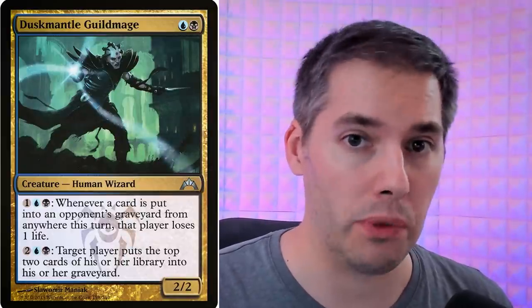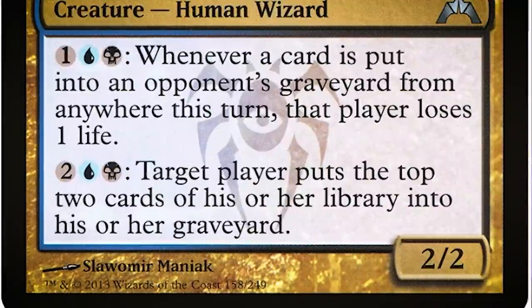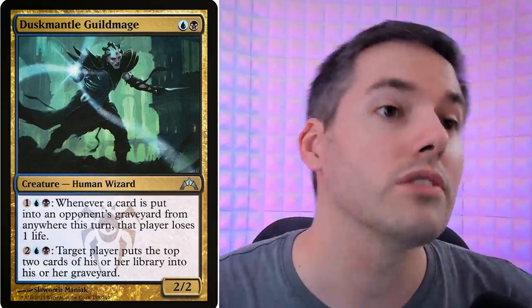This next combo is for all the sick mill players out there. We've got Duskmantle Guildmage, which has an activated ability: whenever a card is put into an opponent's graveyard from anywhere this turn, that player loses one life. This combos perfectly with Mindcrank — two generic — an artifact that reads: whenever an opponent loses life, that player puts that many cards from the top of their library into their graveyard. Cards into the graveyard trigger life loss, life loss triggers more cards into the graveyard — it's an infinite loop that drains both their life and their library. The race: what runs out first, your life total or your library?